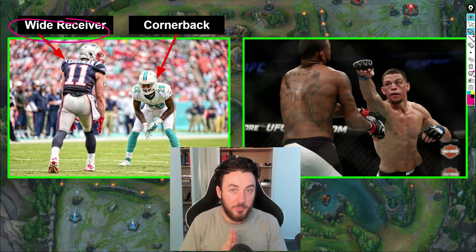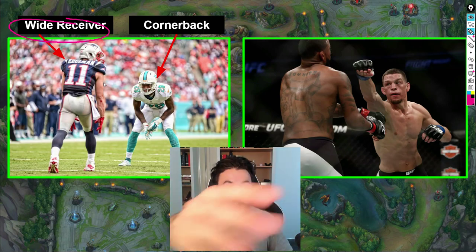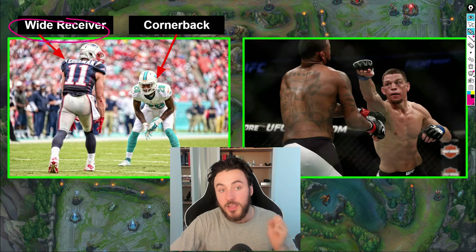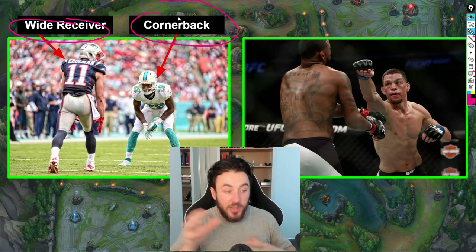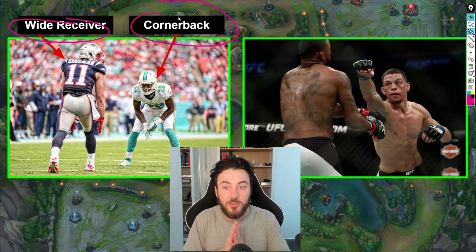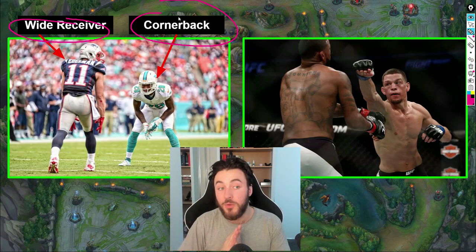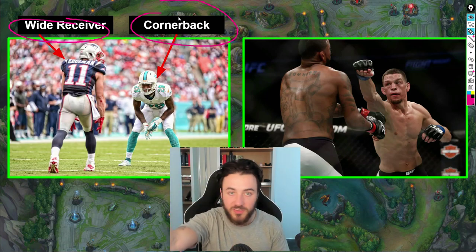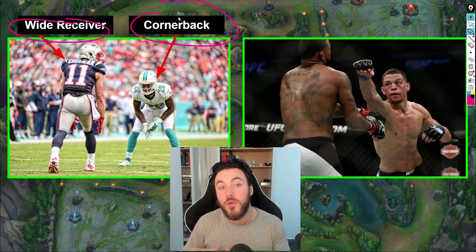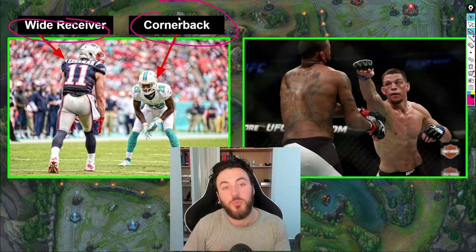This is where positioning comes into play, faking comes into play, and mind games come into play. Maybe the last three rotations I went a certain way, then I mix it up. As the cornerback, you need to assess their movements — are they going to fake, which way are they going? These are exactly the same concepts as lane positioning, faking CS, and alternating dodging patterns in League of Legends.